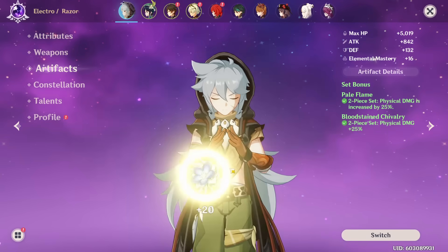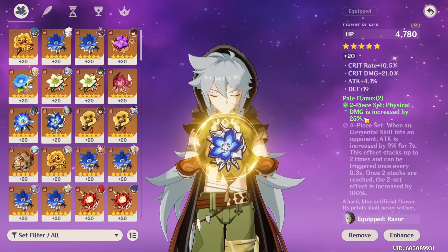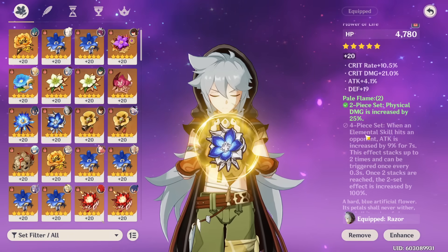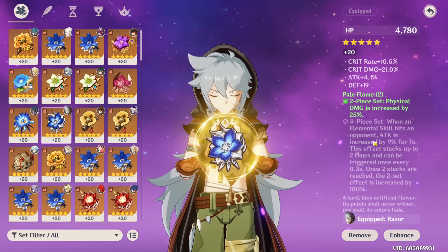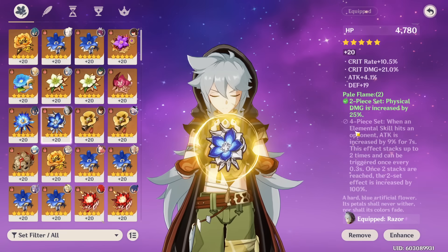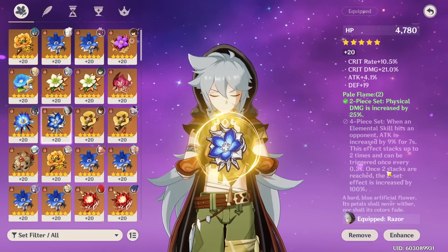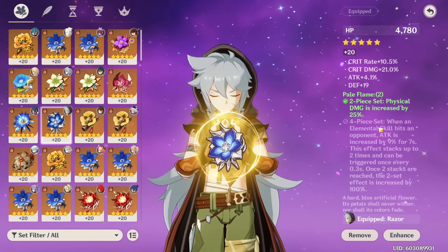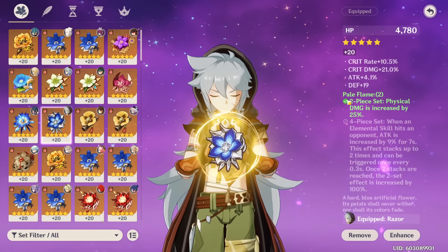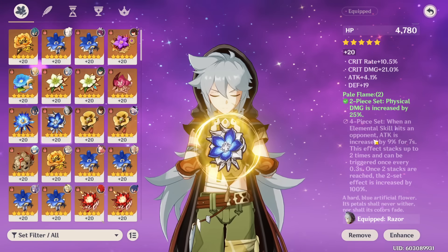Now let's talk about Razor's builds, starting with artifact sets. The new Pale Flame set is really good and usually his best-in-slot. It gives you 25% physical damage bonus with the two-piece. The four-piece will double that effect and give you attack percent — you gain 9% attack every time your elemental skill hits an opponent, stacking up to twice, so 18% attack.